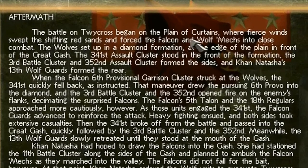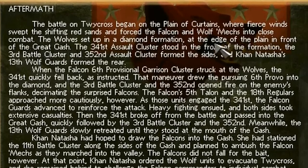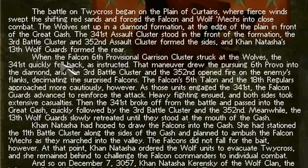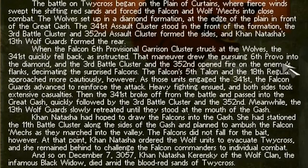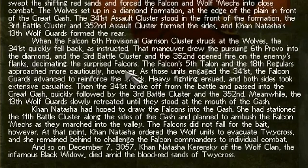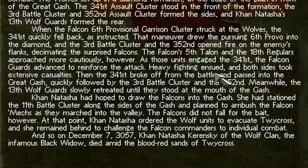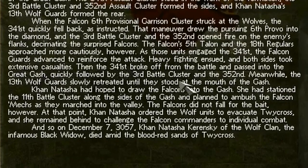The battle on Twycross began on the Plane of Curtains, where fierce winds swept the shifting red sands and forced the Falcon and Wolf mechs into close combat. The Wolves set up in a diamond formation at the edge of the Plane in front of the great gash. The 341st Assault Cluster stood in front of the formation, the Third Battle Cluster and 352nd Assault Cluster formed the sides, and Khan Natasha's 13th Wolf Guards formed the rear. When the Falcon Sixth Provincial Garrison Cluster struck at the Wolves, the 341st quickly fell back as instructed. That maneuver drew the pursuing Sixth Provo into the diamond, and the Third Battle Cluster and 352nd opened fire on the enemy's flanks, decimating the surprised Falcons.